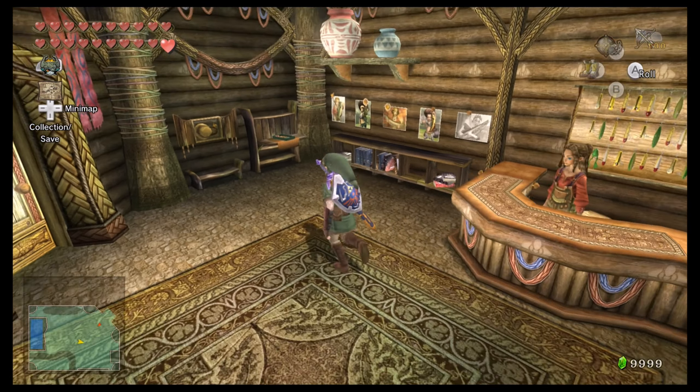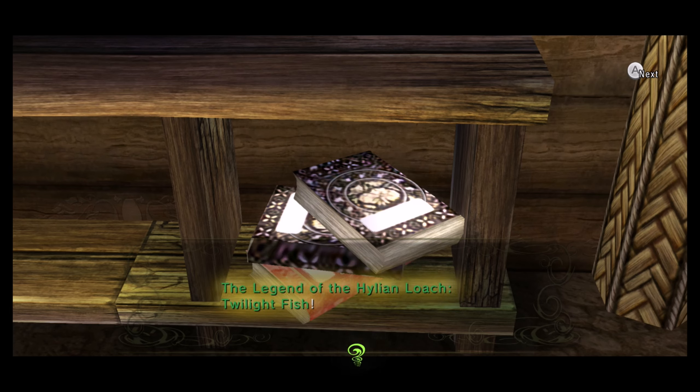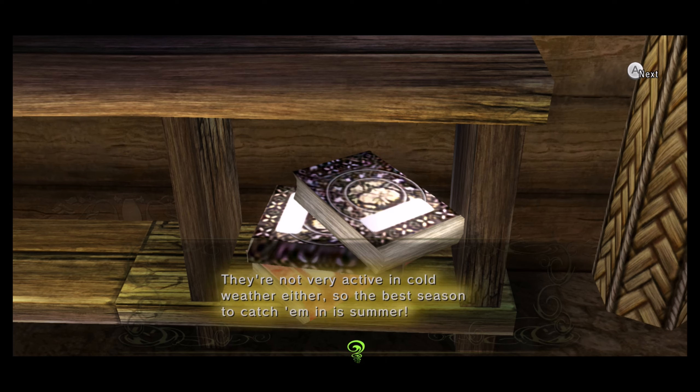I thought there was supposed to be a book that gave you hints about how to catch the Hylian Loach. That's the ultimate fish book - 'The Legend of the Hylian Loach, the Twilight Fish.' Do I catch it in the evening? Loaches prefer the shallows. They love frogs, but they're antsy, so they'll bolt when humans are around. They're not very active in cold weather either, so the best season to catch them is in the summer. And they like frogs, so the legit way to catch this is with the frog lure. However, you can also use a sinking lure, but if you use a sinking lure, you can't have Henna with you to see the loach being caught.